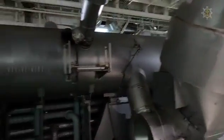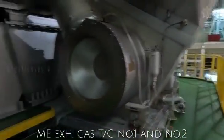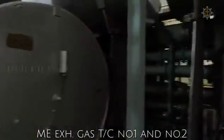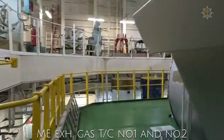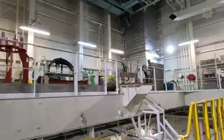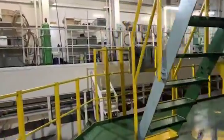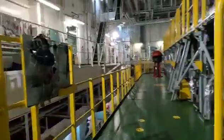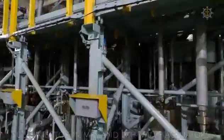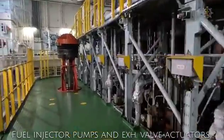We have to do the main machinery. On the back side here is the exhaust gas turbocharger. We have to check out for leaks — checking the cylinder liner bottom side, fuel injectors, and exhaust valve actuators.